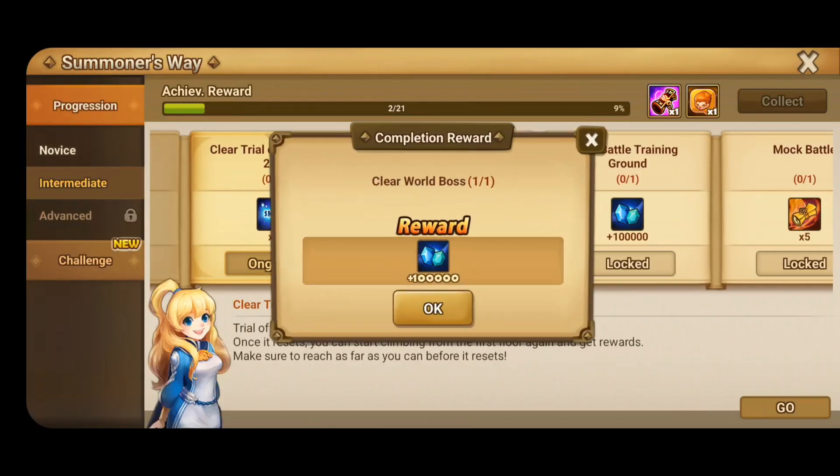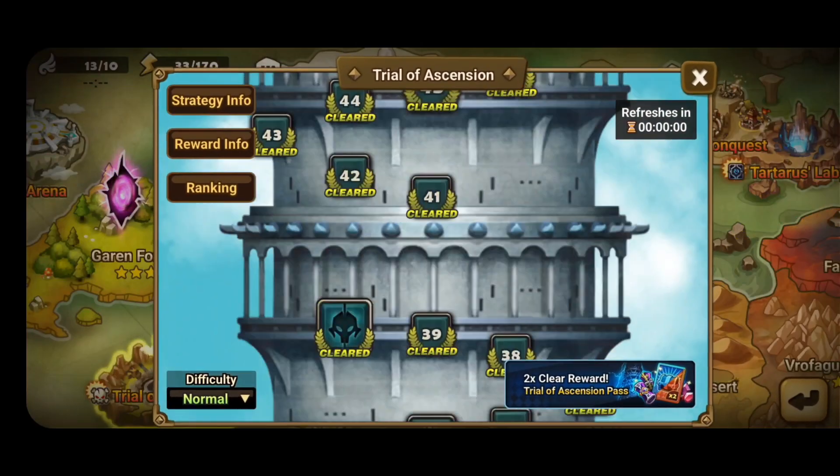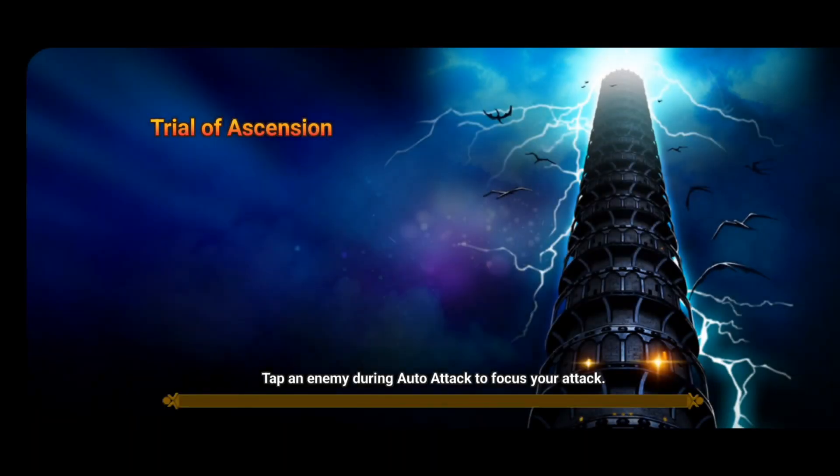These treasure boxes are so trash. Now I have to clear the Trial of Ascension floor 24. I already cleared it so I'm just going to run through it again and speed through it.